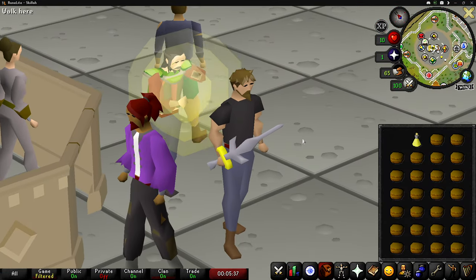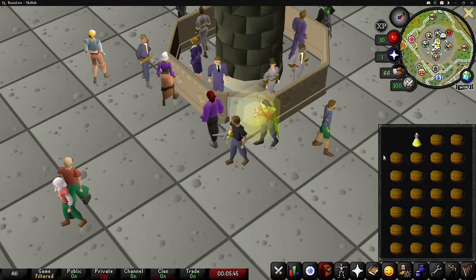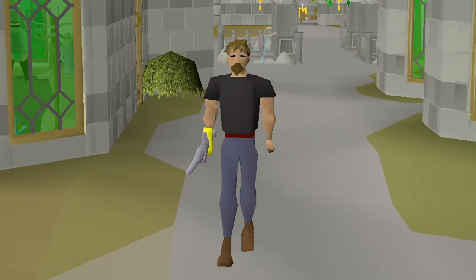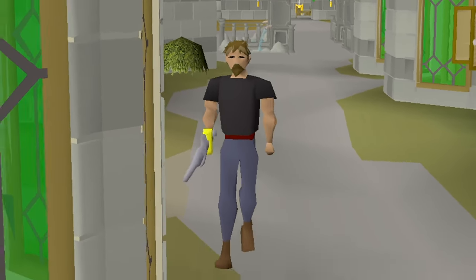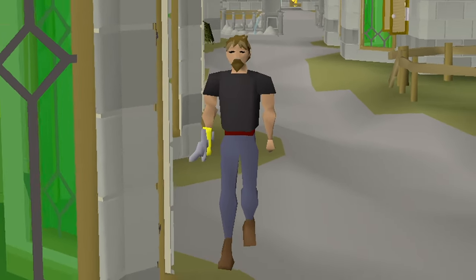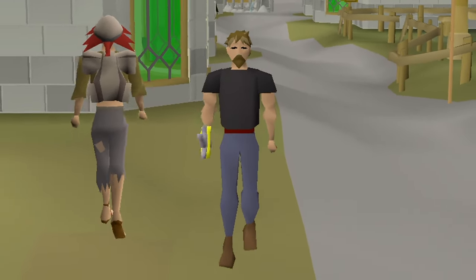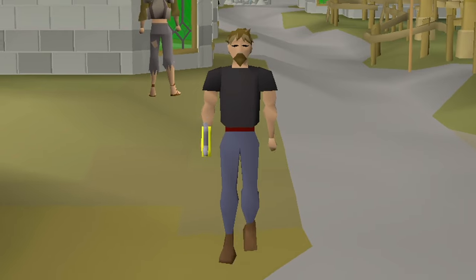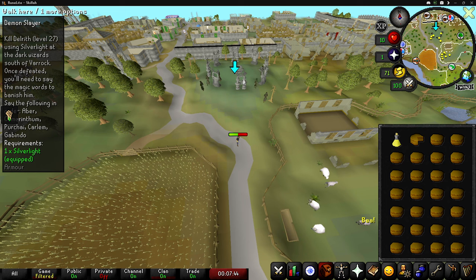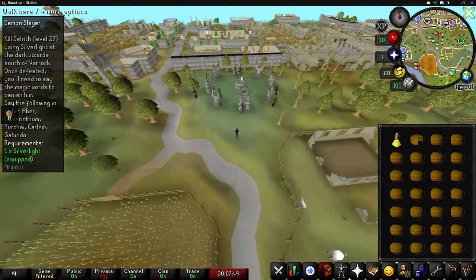This is the outfit we'll fight Delrith in. I'm bringing a strength potion — I don't think it's going to help, but I figured I might as well bring one. I think the hardest part of this quest isn't actually going to be killing Delrith — it's going to be trying to attack Delrith before getting attacked by the dark wizards first. Because it's not a multi-combat zone, I can only attack one thing at a time. And oh my god, there are a lot of them.